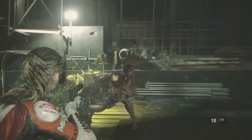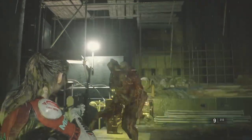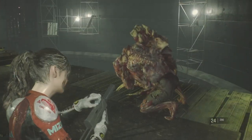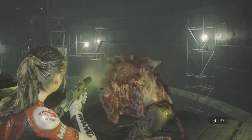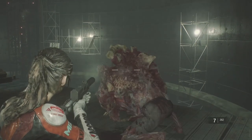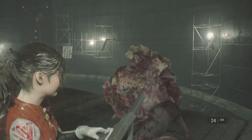The idea is that you hit Birkin with as much ammo as you've got and try to avoid him. We're looking for the key part where Claire will say that we can use the crane, and that's the point at which you use it. So just fire with everything that you've got until she says that.